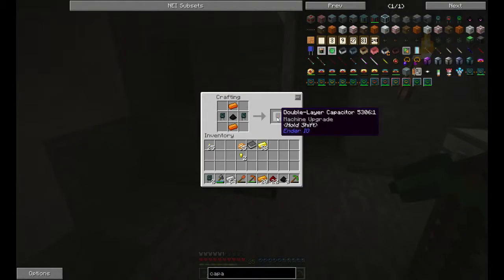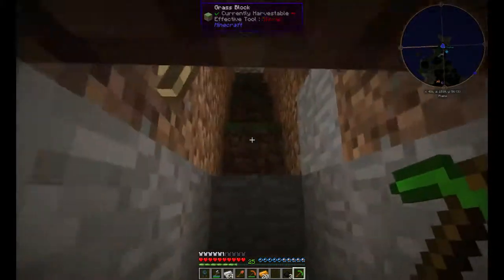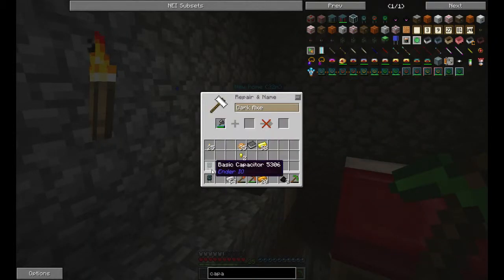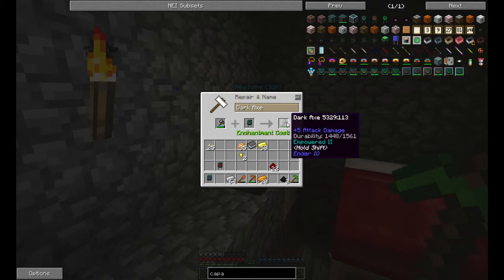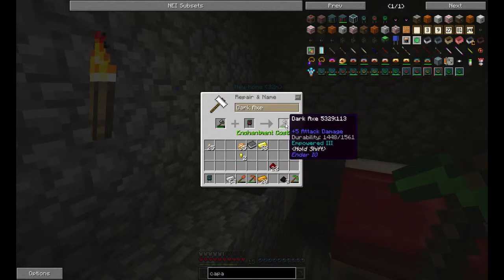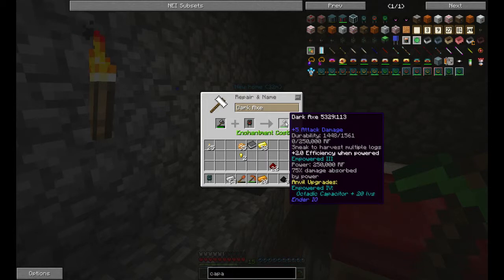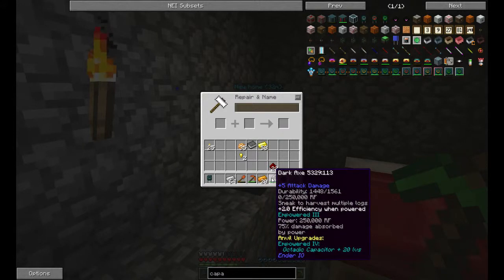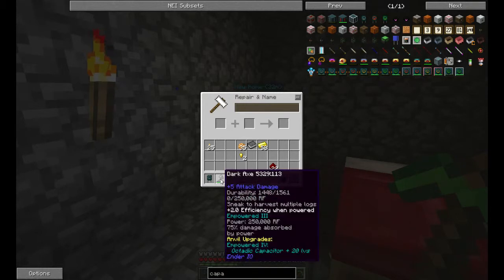So what I'm going to do is go double layer — I'm going to have a single layer and a double layer. I believe I still have an anvil upstairs. So what I'm going to do is take the dark axe and the basic capacitor — 10 levels, it's going to hold 50,000 more RF. And this one — 15 levels, which is exactly what I have, perfect. Now it's going to hold 250,000 RF, 75% of damage absorbed by power, plus 2 efficiency when powered. The next one takes an octatic capacitor and 20 levels, which I have neither. But now this axe went from holding 100k RF to 250k RF.